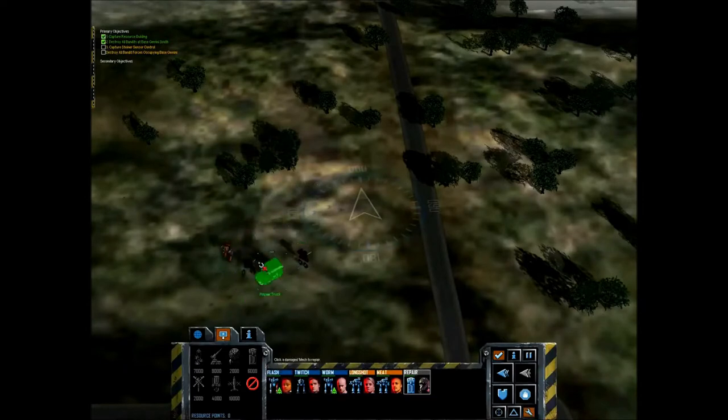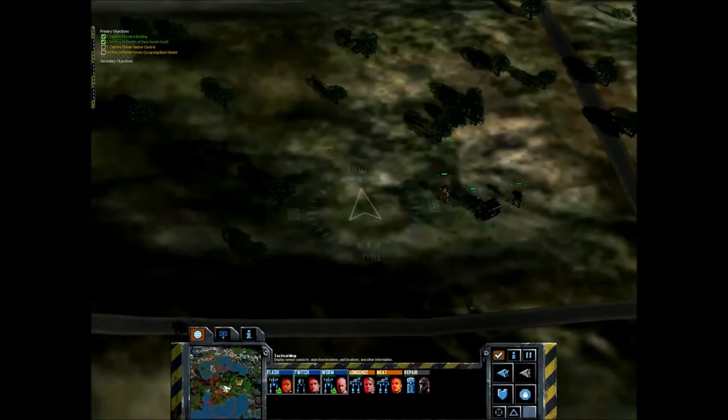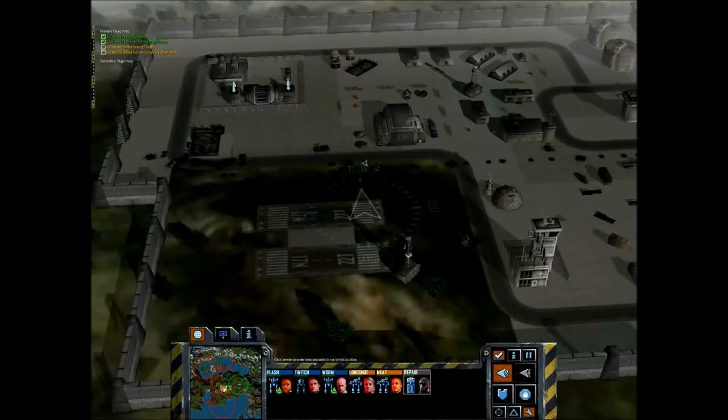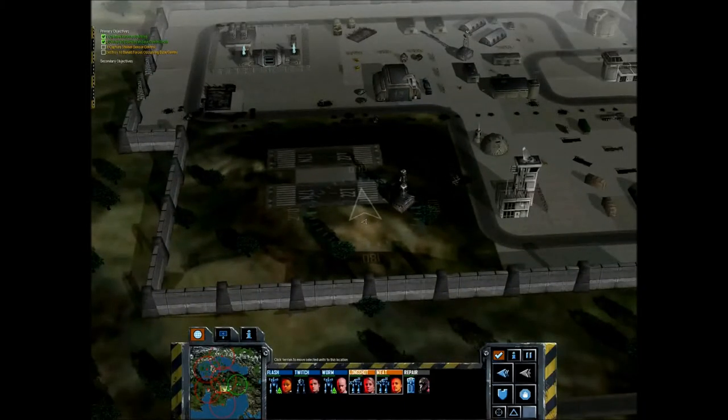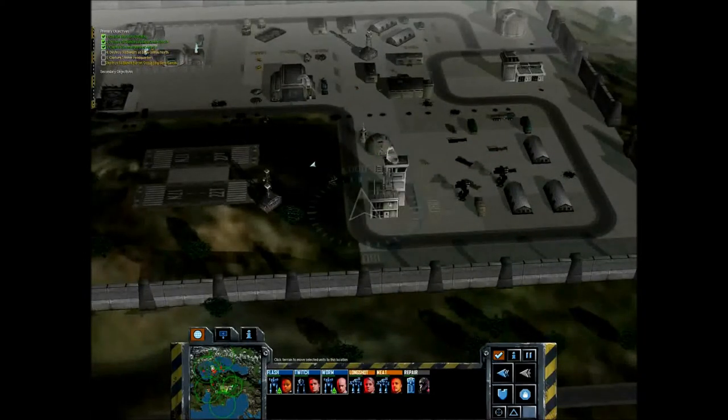The default settings for MechWarrior 2 actually involve not having ammo for any of your weapons, and it's definitely obvious that the game was designed for the weapons not to have ammo. I haven't really tried playing the missions with ammo turned off, but that is something you can force off if you want the extra challenge.